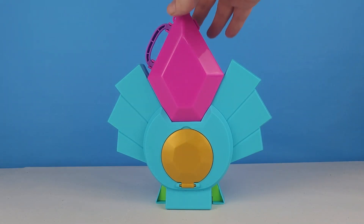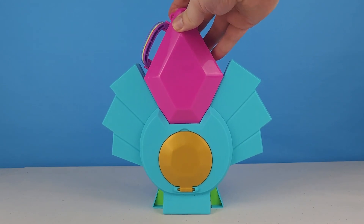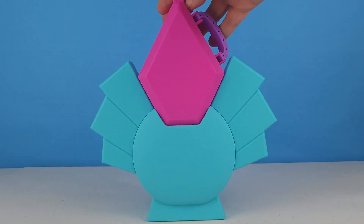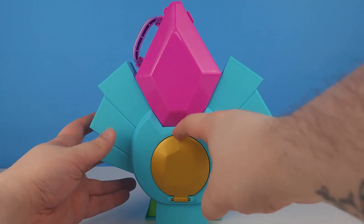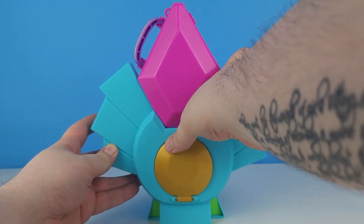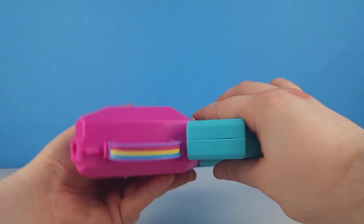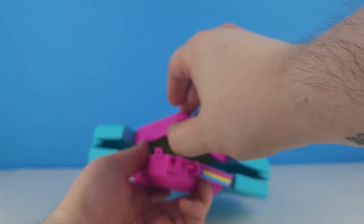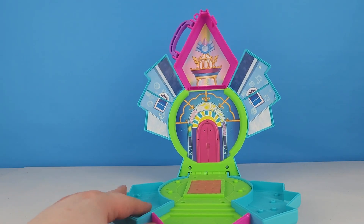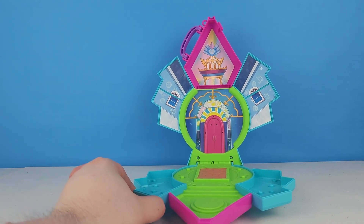Alright, we've got the playset out of the box. This is the Crystal Bright House playset for Mini World Magic. We can see that it's the Unity Crystal, the Unicorn Crystal, the Pegasus Crystal, and the Earth Pony Crystal, all right here. And it looks like this part comes down as a storage place to put your ponies or other accessories. And here's our handle. This must be how we get in. Wow!